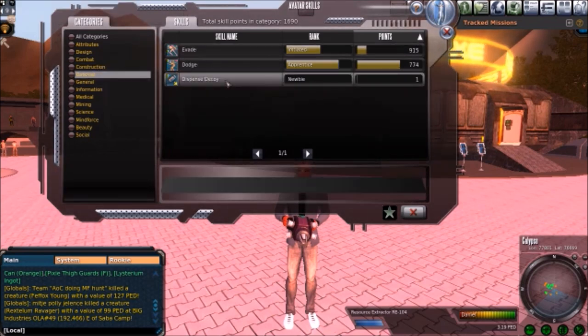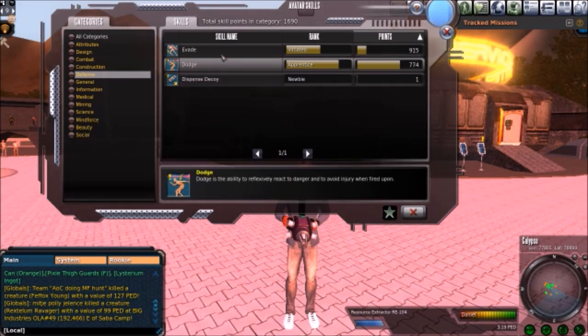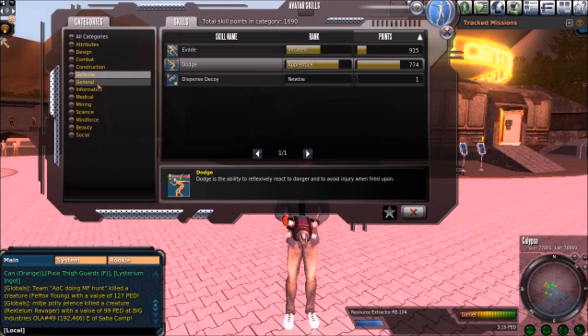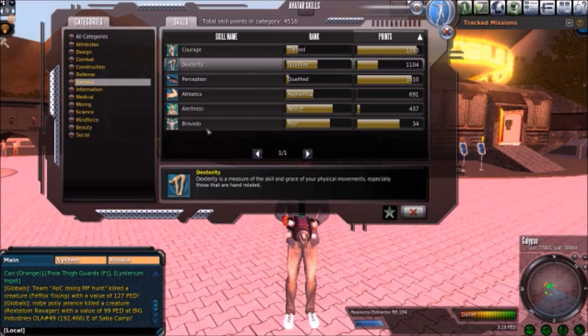For evade, dodge, and decoys — I don't recommend using decoys. Dodge is basically if someone's shooting at you; evade is for melee attacks. I'm pretty equal in both because I hunt robots and I hunt melee mobs.